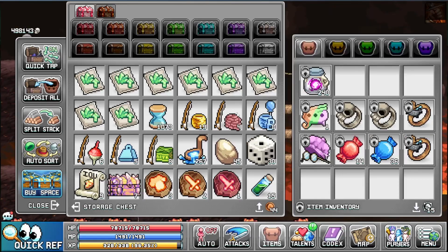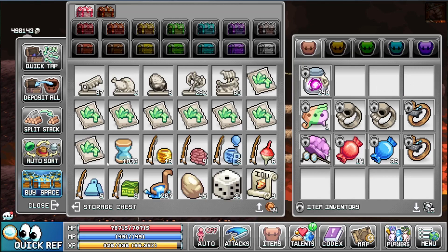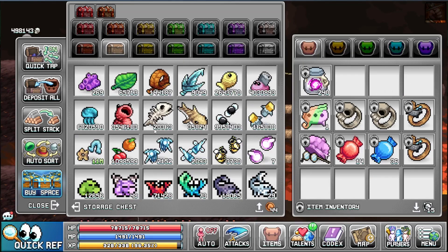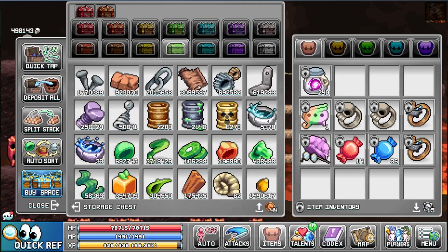Let's go to storage. Here you can see I have some unsorted items. We simply click the auto sort, tap to confirm. And there we go. This is the order everything will be in. I'm missing a few items of course, so everything will move a bit, but something like this.